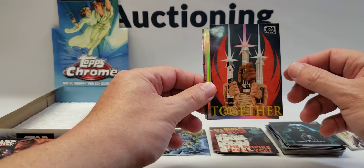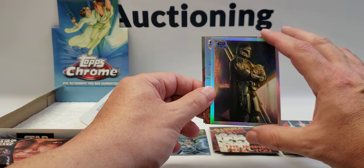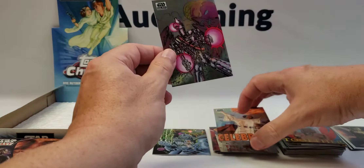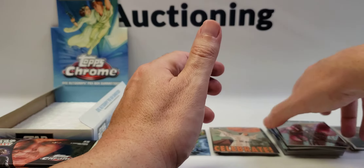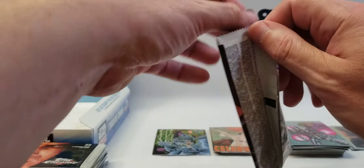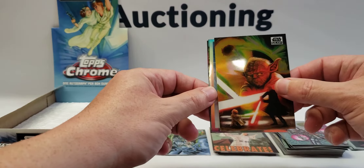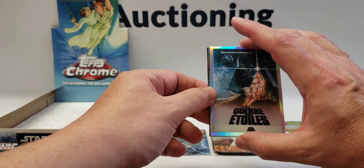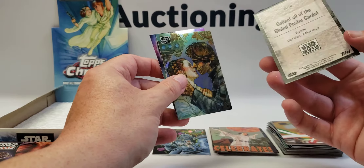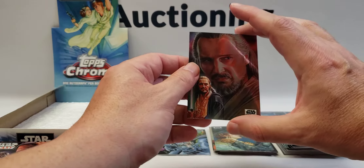All right, here's another Mandalorian Visions insert — that's cool, we've gotten four of these and they've all been different, so no duplicates. Celebrate refractor and IG-88. Yoda versus Dooku. Here's one of the posters — A New Hope, this one is from France. Nice Leia and Han refractor and Qui-Gon Jinn.